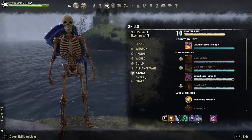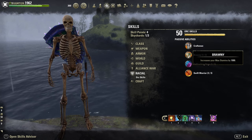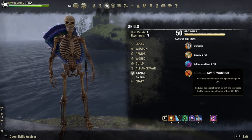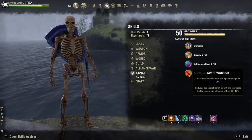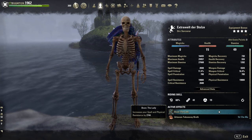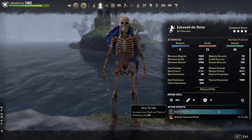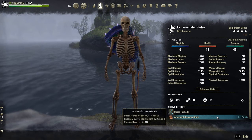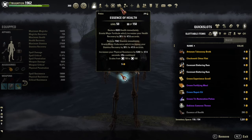I'm Orc as race — Nord and Imperial are probably even better, but I personally prefer Orc for the extra speed and weapon damage. As Mundus Stone, the Lady, for extra resistance, otherwise you'd be too squishy. As food, the Arteum Takeaway Broth. Potions: the resistance potions with HP, stamina, and over 5k physical resistance.